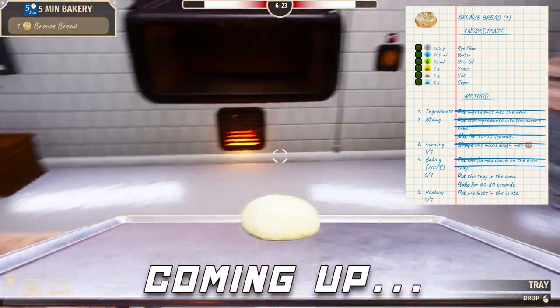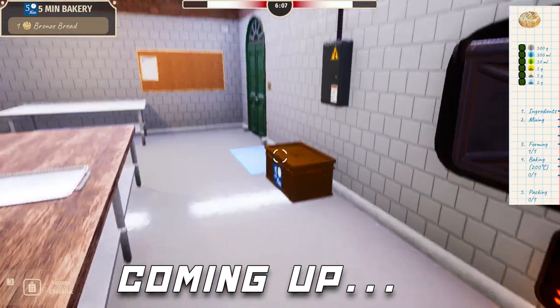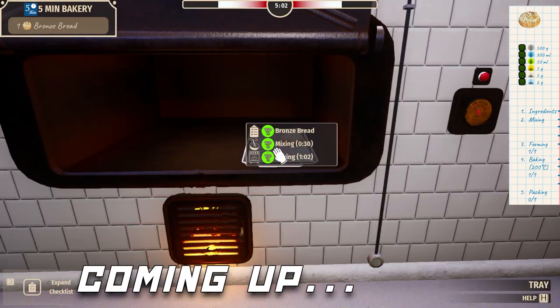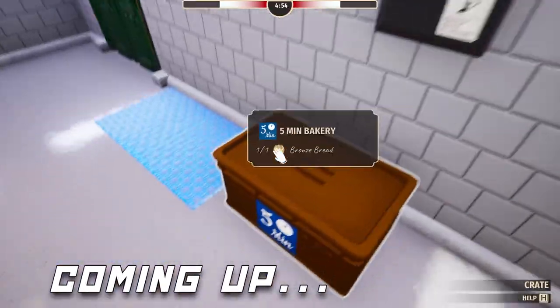Put the tray in the oven, bake for 60 to 80 seconds, put products in the crate. Okay, so I gotta put that there. Now it's just a waiting game — just toe-tapping to the elevator Muzak. Boom. Close this up and we're ready for deliveries.